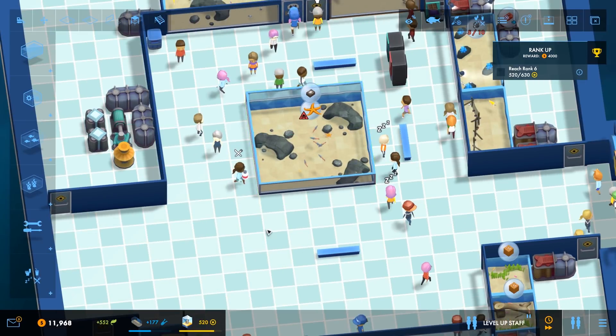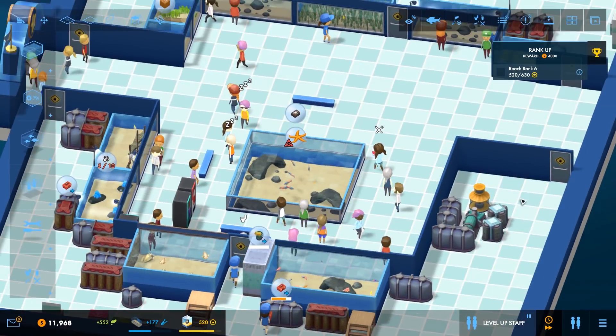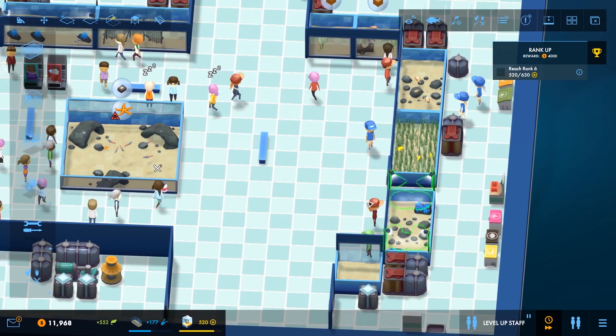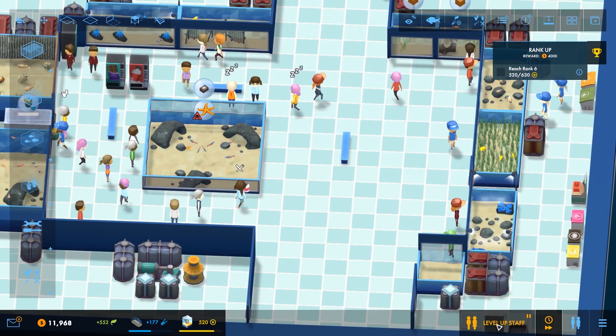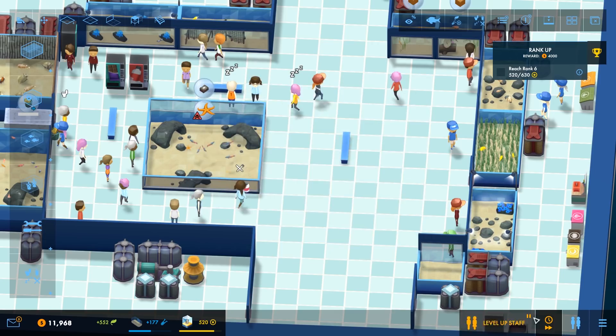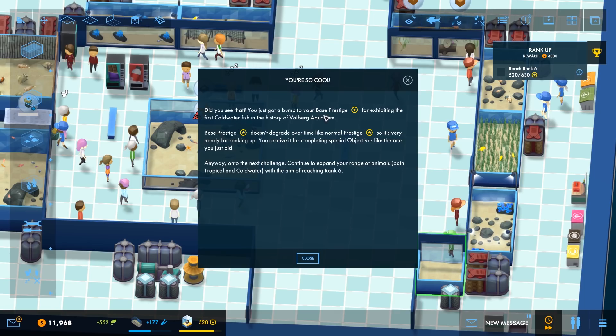Starfish. Hello. Come here. Grab it. Dump it. Let's grab the other one as well. You, come here. That's it. Get in there. Banging. Okay, cool. Now then, you're going to need feeding with something at some point. You need feeding black food, which is mussels. Now you should be fine. Right, let's continue the situation. Hello, Dante. Yeah, get better at cleaning again. I applaud you. You just got a bump in your base prestige. Hooray.